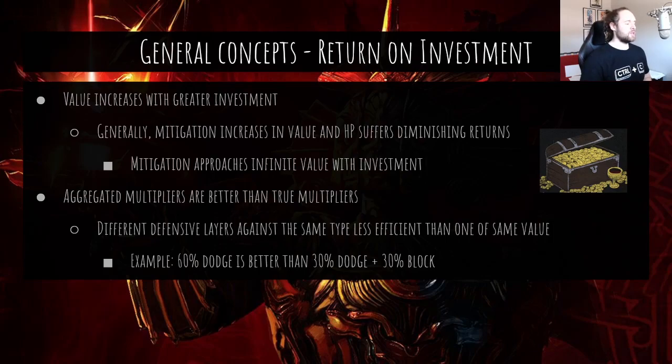You have to be careful about that, though there is nuance. If one of those layers can easily be negatively affected by an enemy — debuffed or something — then there may be value in having less overall mitigation but being less susceptible to the same kinds of debuffs. As a general concept, focus your investment on one defensive layer that does a particular thing rather than spreading it across many that do the same thing.